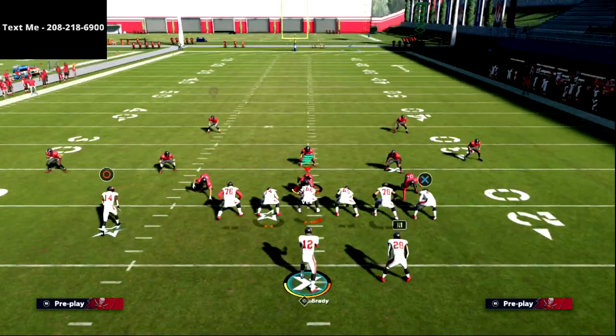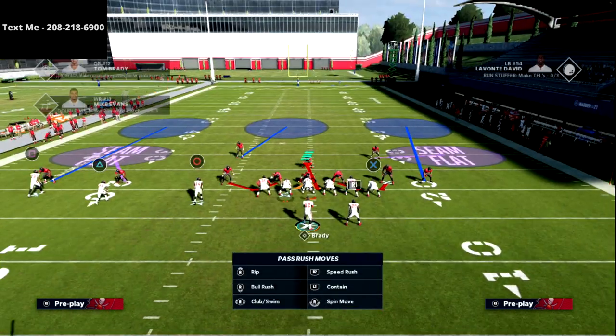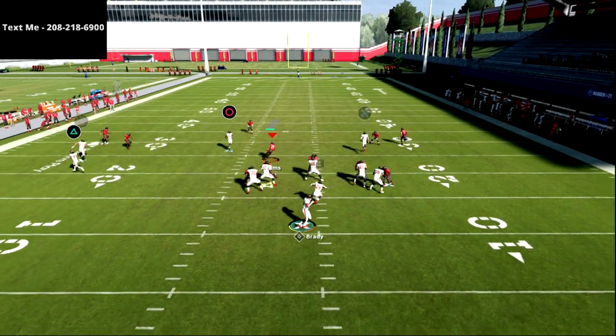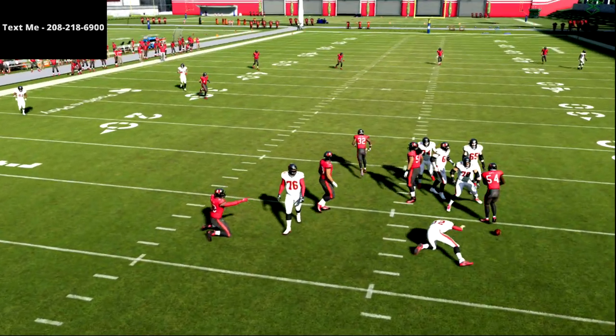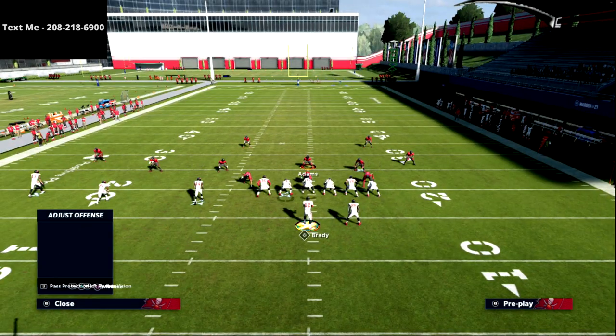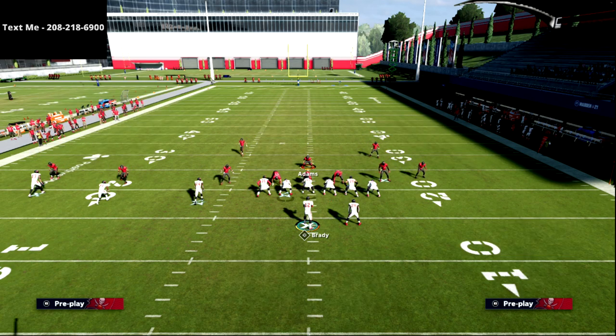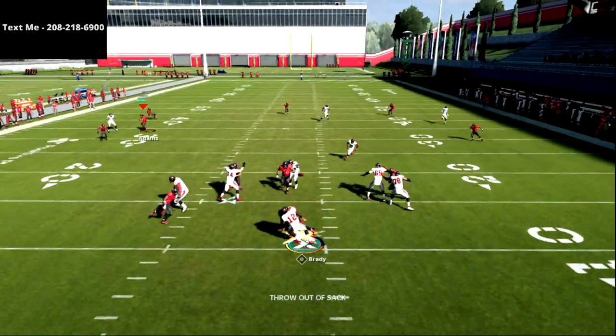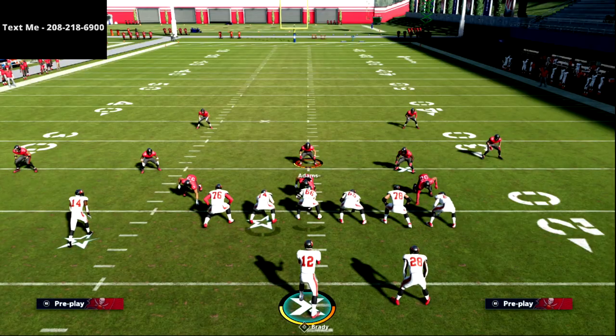Another advanced version: put the back on a route, ID the mic, and user the defense yourself — the running back stays in a block, then releases once that player drops. This counters a common tactic where opponents send pressure off the back's side while using their user on a blitz to occupy linemen. By ID-ing the mic, you're technically accounting for that user rush while still getting a route on the field.